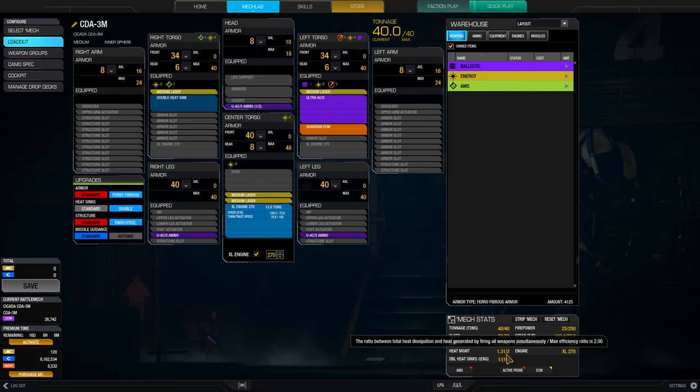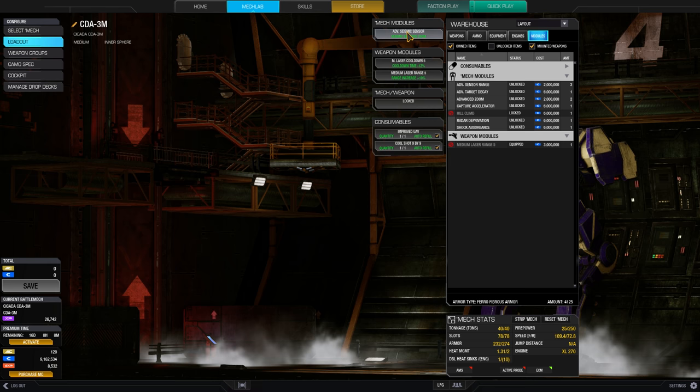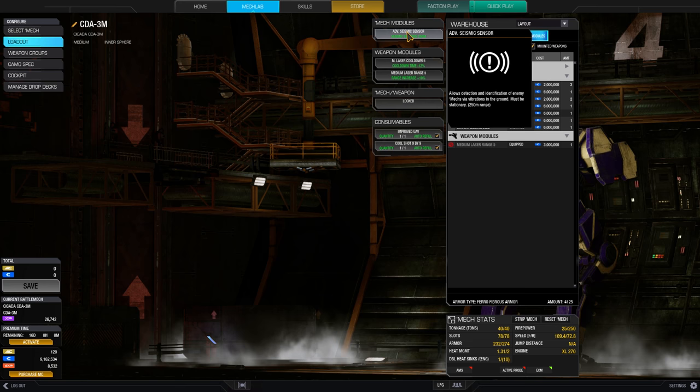I had to strip the arms a bit, so I'm not sure if that is ideal. Maybe you could drop the heatsink and beef up the arms more for torso twisting. But again, you have that ECM and you can get out of trouble pretty easily. For the modules, I chose Advanced Seismic Sensor — no radar deprivation this time because the ECM shields us, and knowing what's going on around you at close range is very useful.